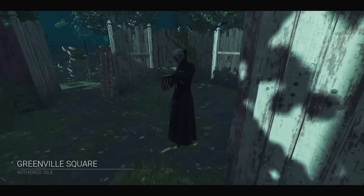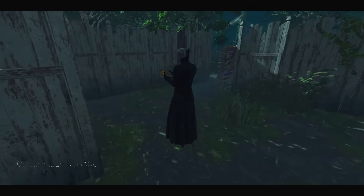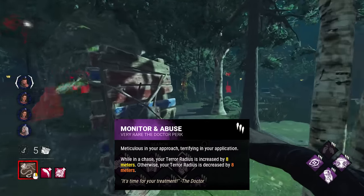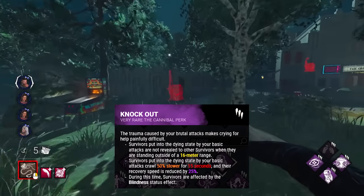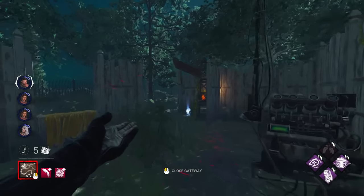Here we are with a very evil perk set this time. I'll be using Monitor, Abuse, and Tinker just to sneak up on survivors, and of course Knockout — so we can stay undetectable and just 4-man down them.